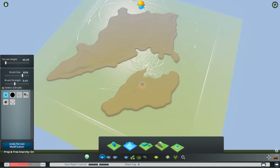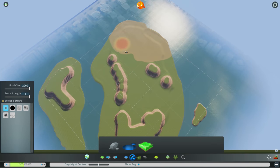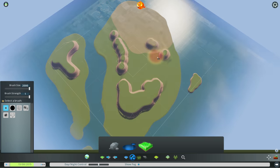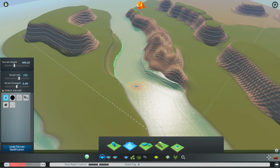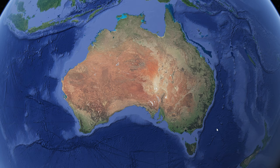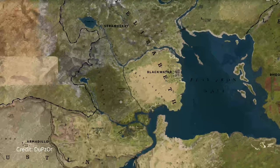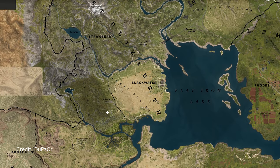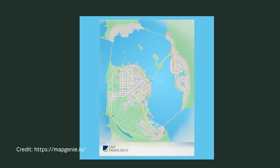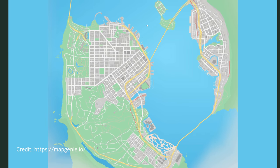Unfortunately, by creating an island we have even more limited space, which means the way I plan out this map has to be really particular. I have to be careful not to waste any of the precious space so that I can capture all the aspects of Australia I want to include. To get ideas on how to do that, I turned to open world game maps, because they are basically doing the same thing — embedding many different concepts within a map for players to be immersed.